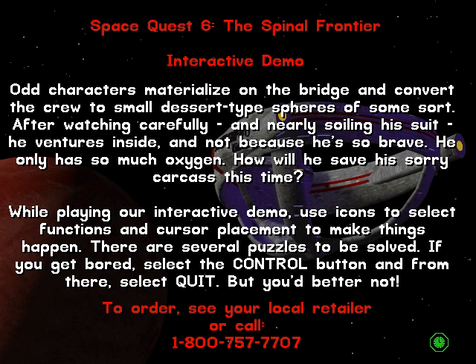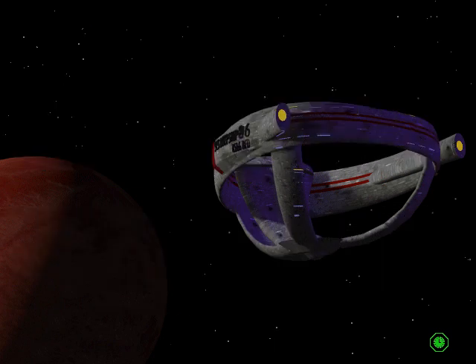At least they tell you how to use a point-and-click interface: use icons to select functions and cursor placement to make things happen. Now, if I had to describe a point-and-click interface, that's exactly how it wouldn't do it.